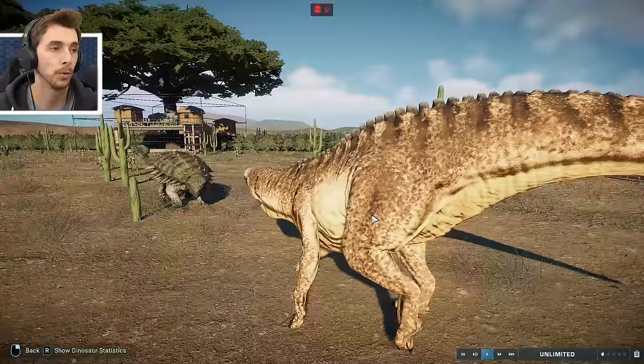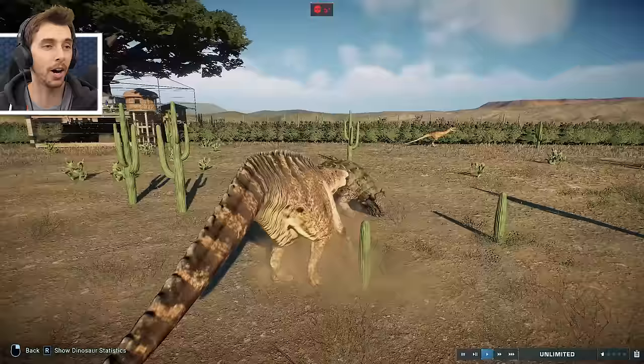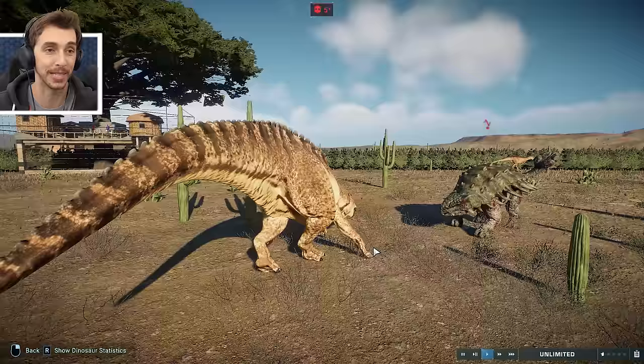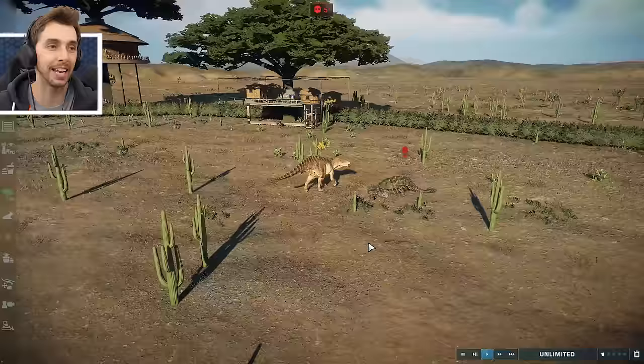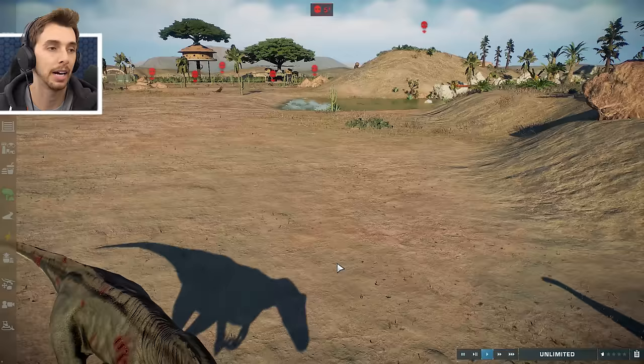Sauropelta against Minmi - can you stop picking on your little cousins? And Ankylosaurus against Shantungasaurus! It's holding no punches - took it to 45% in one hit and killed it! The armored tank that is an Ankylosaurus bested by a giant cow. What a lovely roar - that was very pleasant to witness.